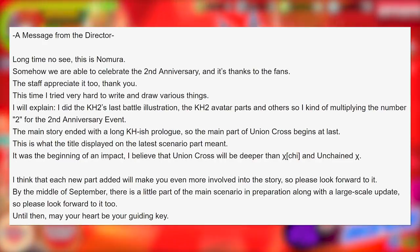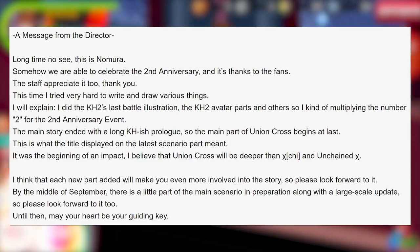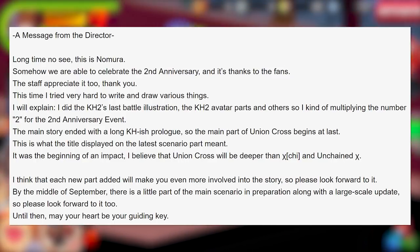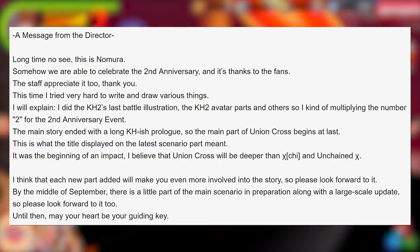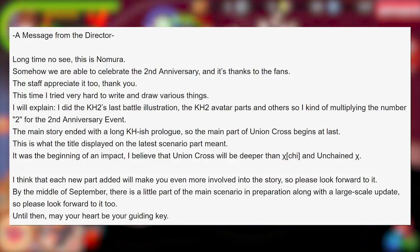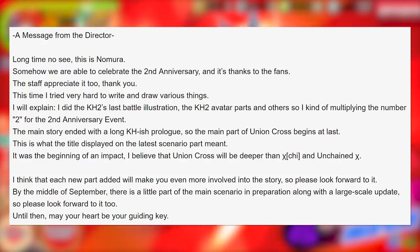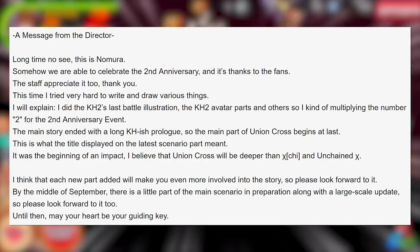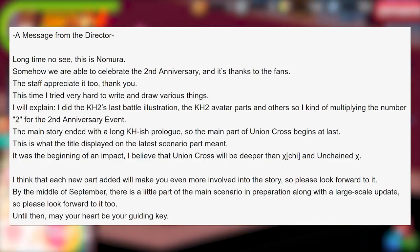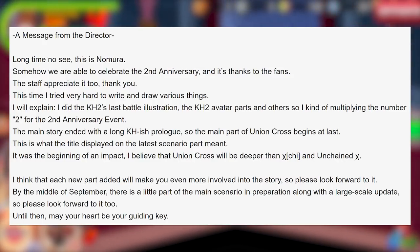This is what he said: 'Long time no see, this is Nomura. Somehow we are able to celebrate the second anniversary, and it's thanks to the fans. The staff appreciate it too. Thank you. This time I tried very hard to write and draw various things — I did the Kingdom Hearts 2's last battle illustration, the Kingdom Hearts 2 avatar parts, and others, so I can kind of multiply the number 2 for the second anniversary event. The main story ended with a long Kingdom Hearts-ish prologue, so the main part of Union Cross begins at last. This is what the title displayed on the latest scenario part meant — it was the beginning of an impact. I believe that Union Cross will be deeper than Kingdom Hearts Key and Unchained Key. I think each new part added will make you even more involved in the story, so please look forward to it. By the middle of September, there is a little part of the main scenario in preparation, along with a large-scale update, so please look forward to it too. Until then, may your heart be your guiding key.'